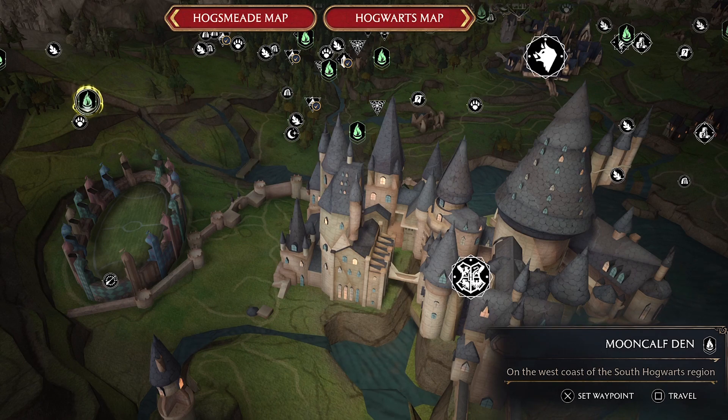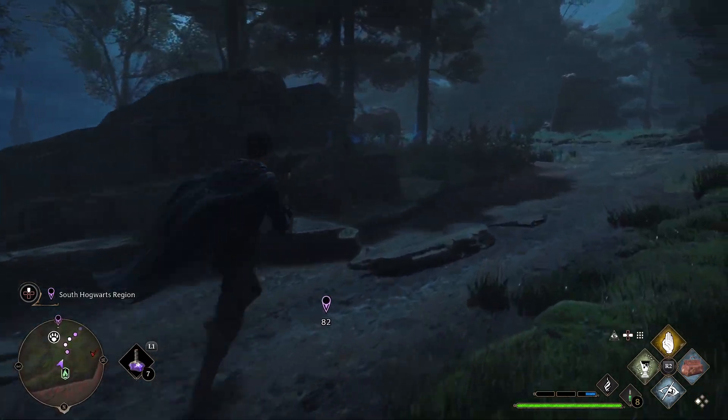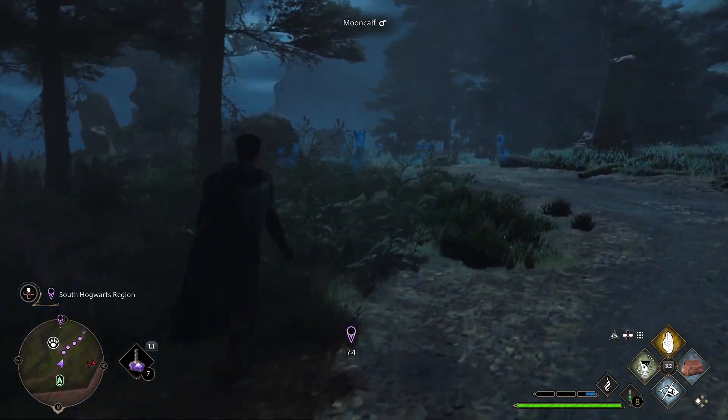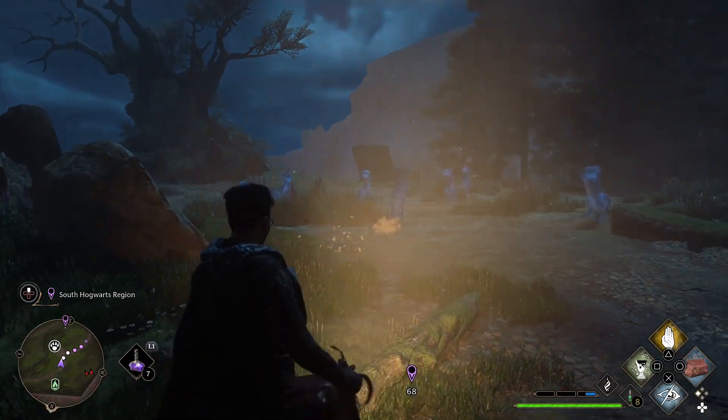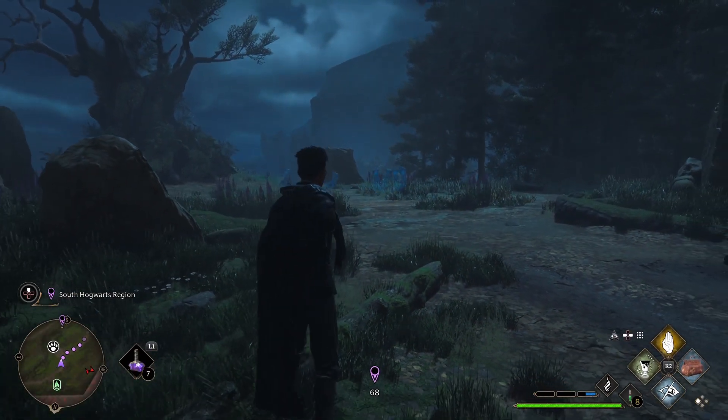You then want to go to the flue flame called Mooncalf Den, just west of Hogwarts. From there we will be going to the Mooncalf zone. Just go up the hill and you'll find lots of Mooncalfs waiting to be captured and sold. With story mode difficulty you can quickly collect all the Mooncalfs in this area.